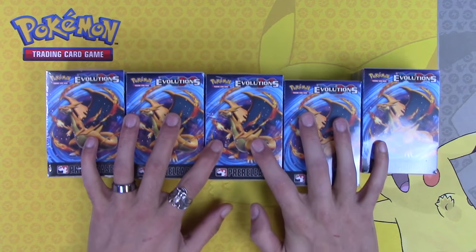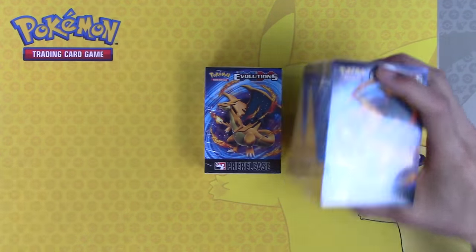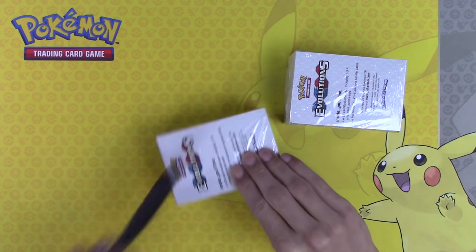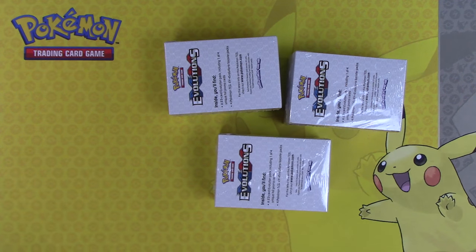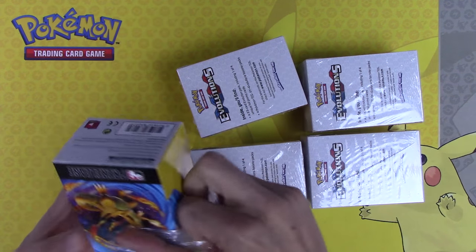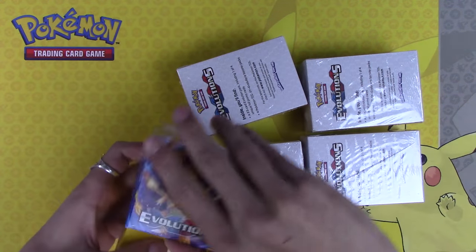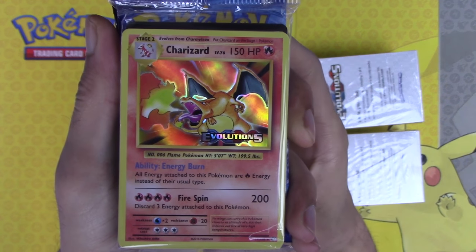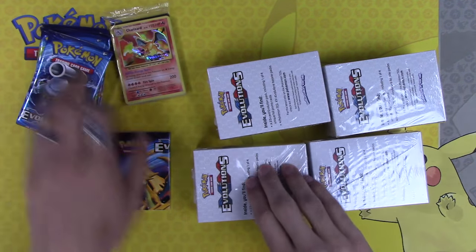My last five Evolutions pre-release kits. I need to get one more of the promos. I hope this is nothing like my other five evolution kits — that was just bad. I'm gonna get everything out of here. Charizard! I will take all the Charizards except for one, because I need to get a Genesect.